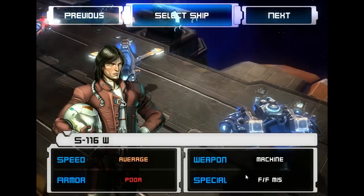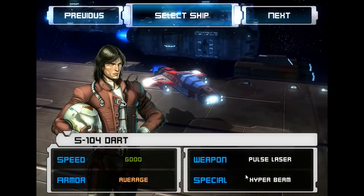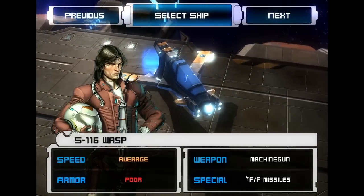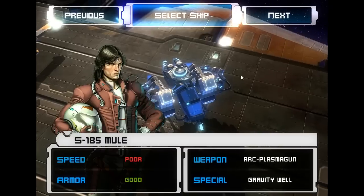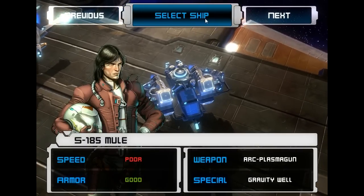Now, you have your average ship — average armor, speed is really good. This is your more mediocre option. This is my favorite: the tank style ship. Tons of armor and the weapons are incredible on this one. So we're going to give this one a shot right here.